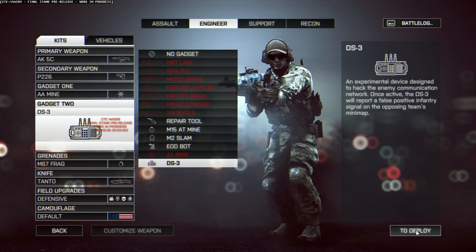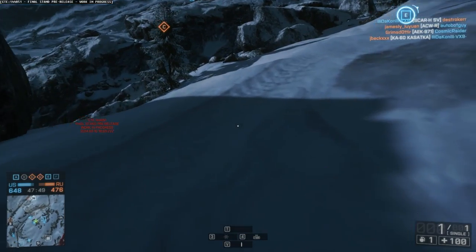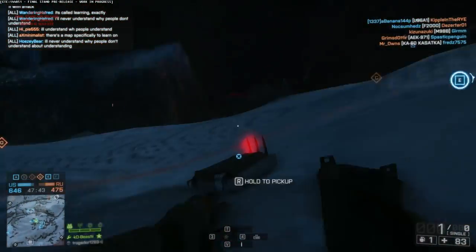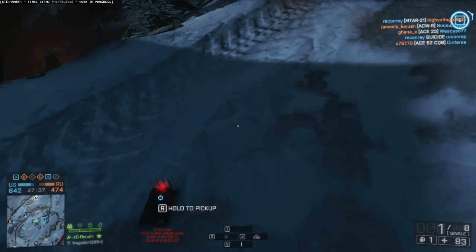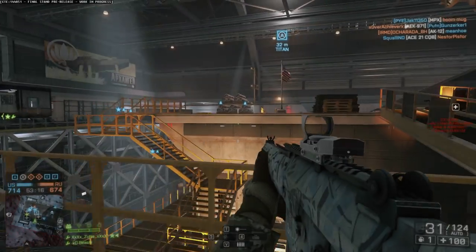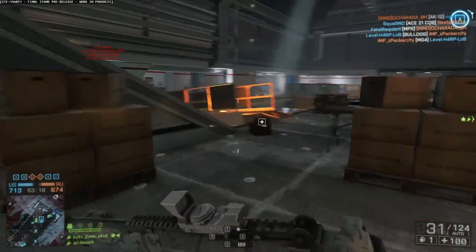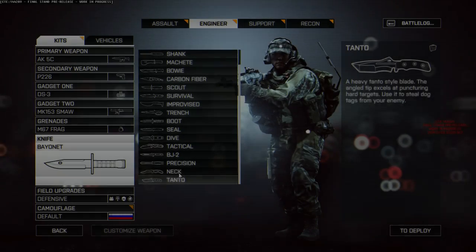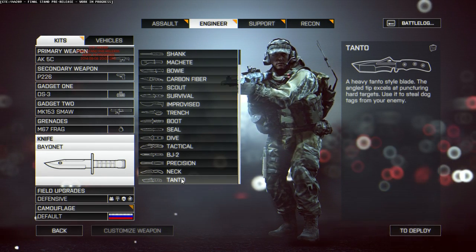The DS3 is a new gadget basically identical to the DS22 from Battlefield 2142, which when deployed by a recon soldier transmits a false enemy signal onto the minimap of the enemy team. So you can use it to lure enemy troops to the location of this gadget, allowing you to surprise and kill them. It's cool and would be useful when deep in enemy cover to confuse the enemy. The last one, the Knife Tanto, is basically a heavy-duty knife that can slice through ice — a pretty crazy looking knife, that's for sure.